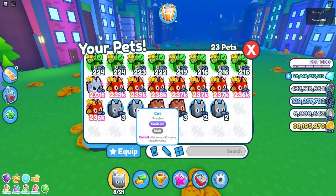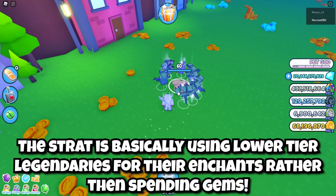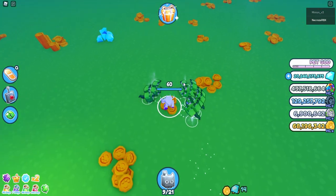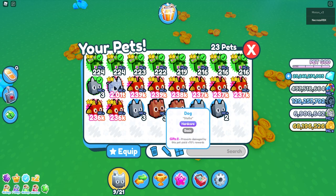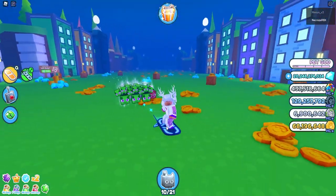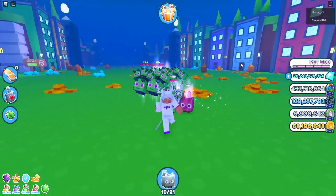Now if I equip my 'Coins Too' pet and do the same thing, my average rises up — that was 90 without a bonus. Mining another one I should get a whole bunch as well. And with a bonus, using a charms pet to trigger it, I got 122. As you can tell, I'm not doing this with a full 21 pets setup.